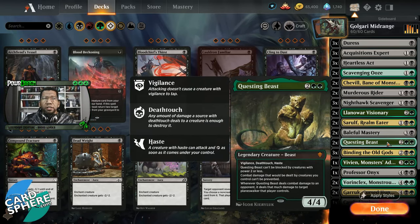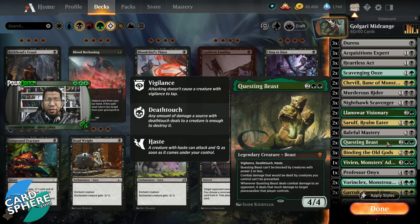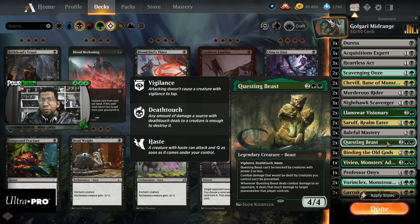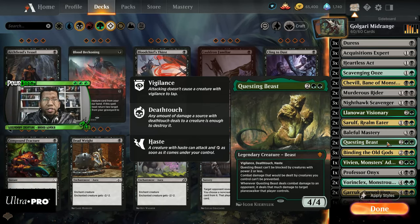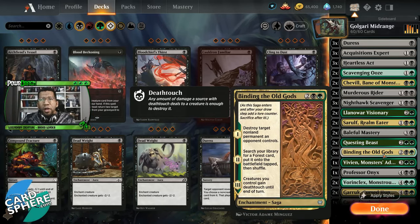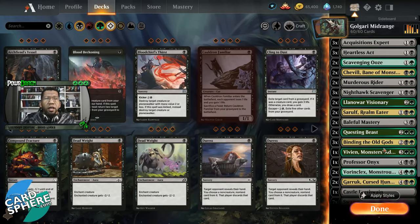Two Questing Beast — we're still learning that Questing Beast is still a damn good magic card. We've won many games against the ultimatum decks because you have the creature after they try to sweep the board. There have been times they actually ultimatumed and we still won because of this. Three Binding of the Old Gods — it was three for a while, then four, now back to three. The card is just versatile and good: destroys all types of things and lets you find mana to play your planeswalkers.